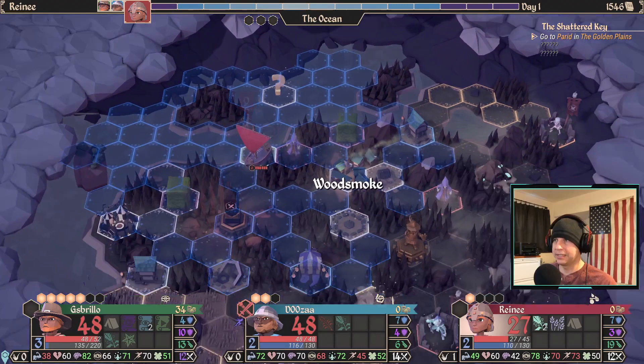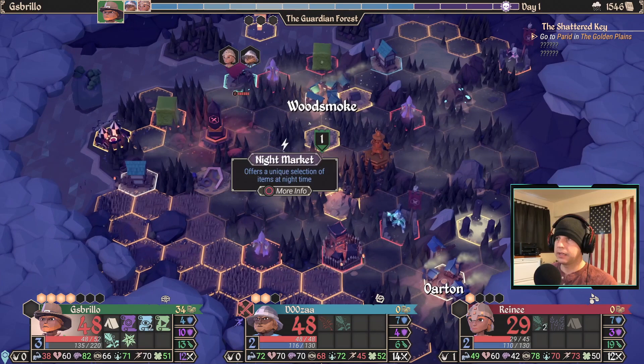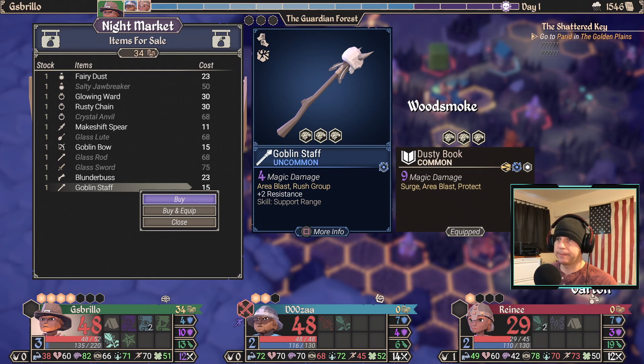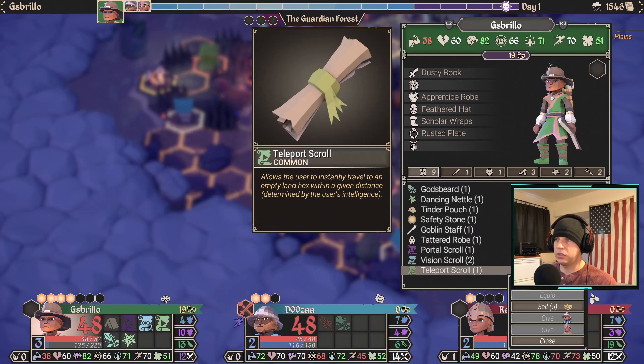I'm just going to die from sharks — that'd be kind of hilarious actually. I actually want to land here on the night market to see if there's anything worthwhile to buy. Goblin staff — end-game weapon. Buy it. Don't think about it. That's why you almost always want to check out night markets.